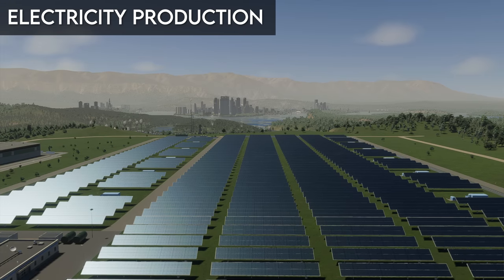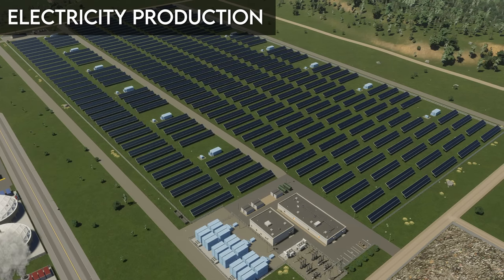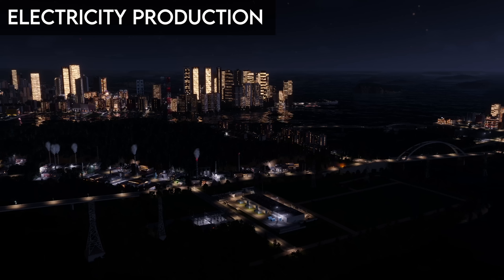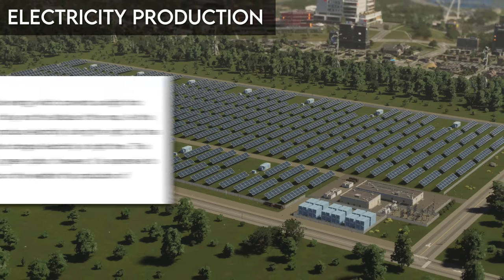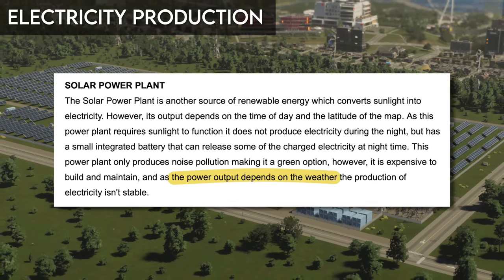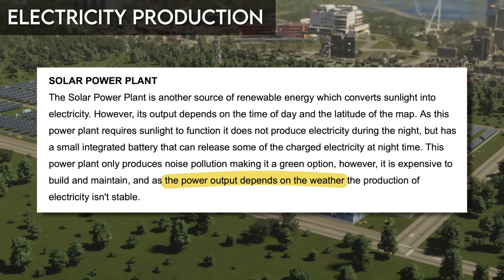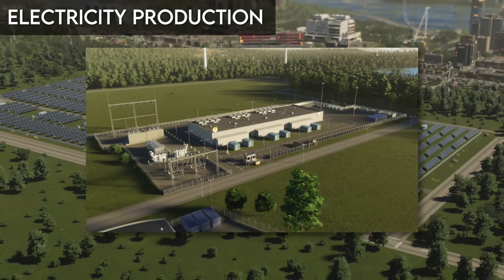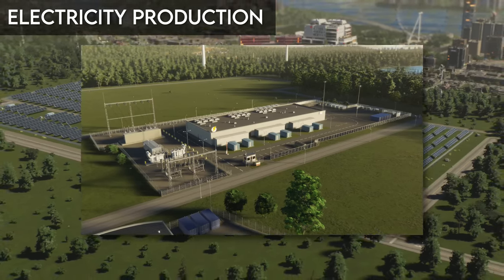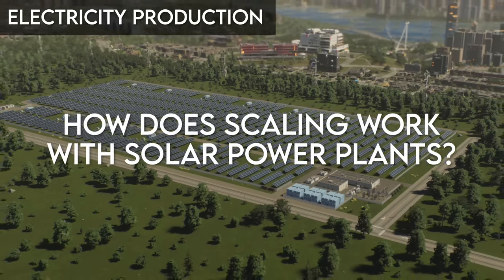Solar power plants are another source of renewable energy, but the amount of energy they create depends on the time of day and the latitude of the city. Solar plants don't produce energy at night, but have small integrated battery systems that release energy during the evening. They are entirely green, producing only noise pollution, but are very expensive to build and maintain. The diary also references weather in relation to these plants without specifying impacts. It also appears the small integrated battery may not be sufficient on its own, and a battery backup may be required if solar is your only power source.